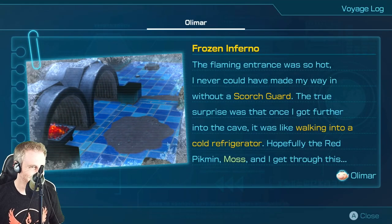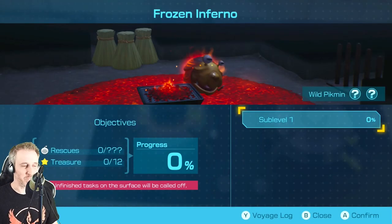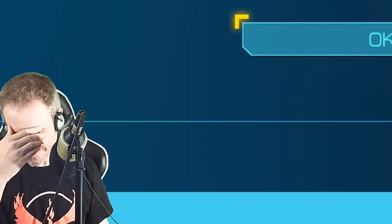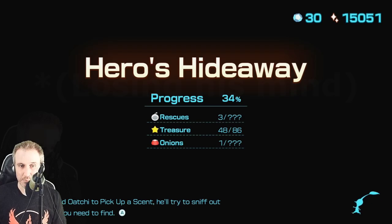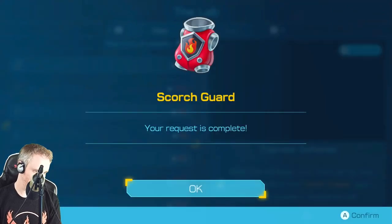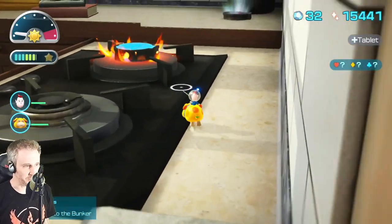Frozen Inferno is the name of that cave. If you enjoy a little schadenfreude, check this out — we are banking on this cave being our ticket to get where we need to go. You need flame resistant. That was nuts — just let me get this icy onion. Ladies and gentlemen, before you get there, please make sure you have a scorch guard for you and for Ochi. If you're more concerned with Ochi and not yourself, like me, go ahead. It costs 50 raw materials. So I went and got it — we got the scorch guard. You go back on through.